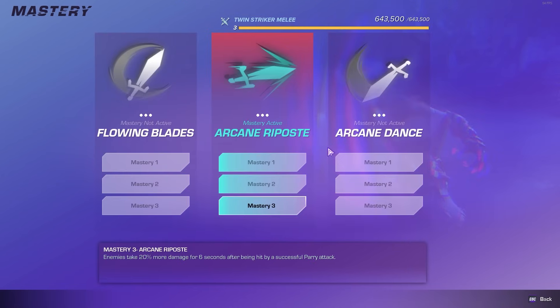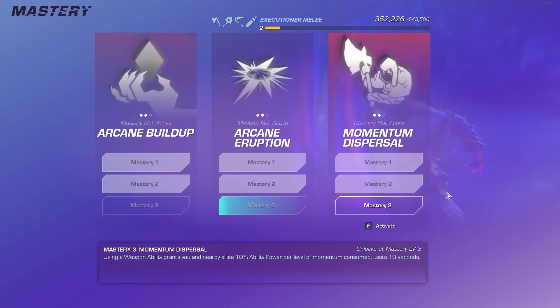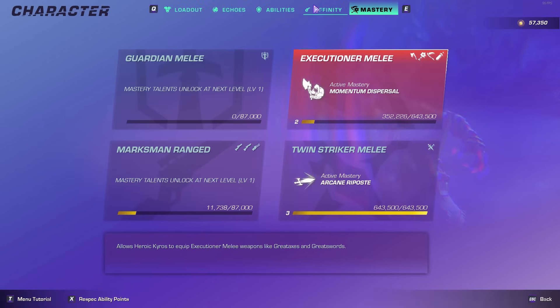For my Masteries, I'm still using Arcane Riposte on the Daggers because it gives a huge damage buff — a 20% damage increase when you riposte an enemy. For Legion you won't really be able to use it, so it's whatever you want with the Twin Striker Melee Mastery. For Executioner Melee, Momentum Dispersal is apparently not working — either not working at all or not working as intended. From my own experience, when you activate it and sometimes back out, it just doesn't activate anymore or turns itself off, which is a little weird.